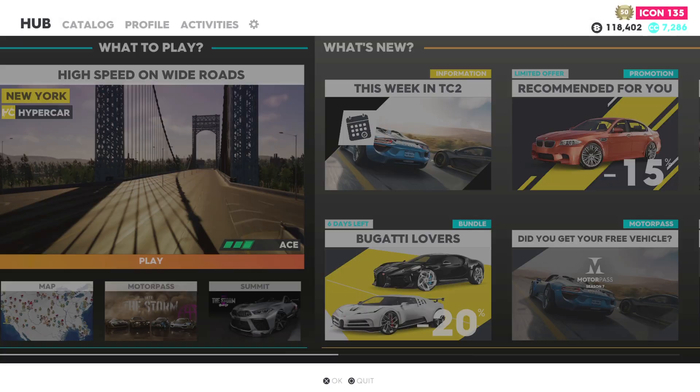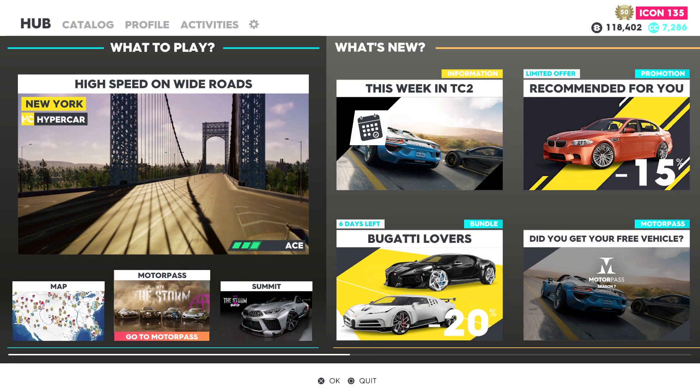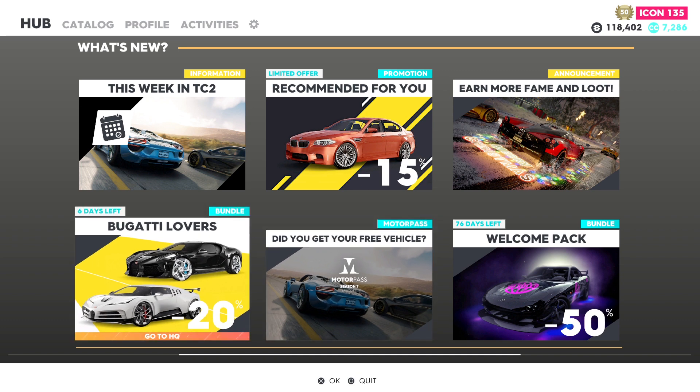So you will require credits — you can't just buy it with your regular Crew 2 money or bucks, whatever you call it. Just go to HQ, or you can come over outside, but it's recommended to just go to HQ. Click 'Go to HQ' or whatever you do.